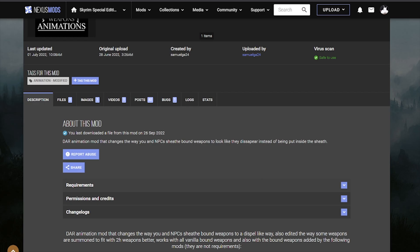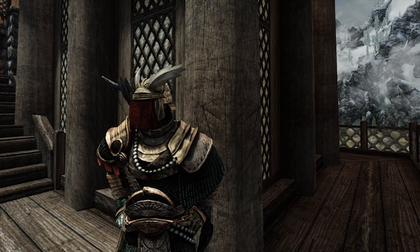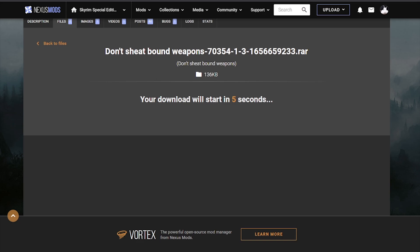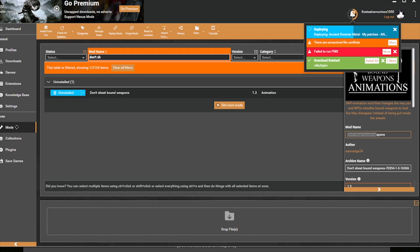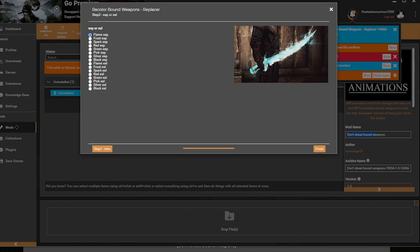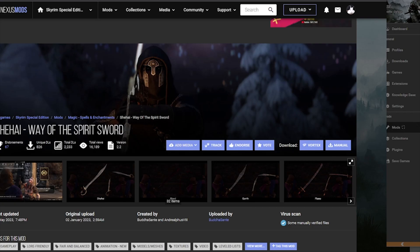Go and grab Don't Sheathe Bound Weapons. Self-explanatory. It feels so immersive every time you see your Bound Weapons inside your pockets — I mean, who are you, the Wizard of Oz or something? Go and grab the main file and it's going to add much more immersion where instead of sheathing the Bound Weapons imaginary into your pockets, now you will just dissolve the weapons mid-air. So here we get the option for our Bound Weapons. I will go for the flame ESL because it looks super cool. Let's go and grab Seathe — Way of the Spirit.